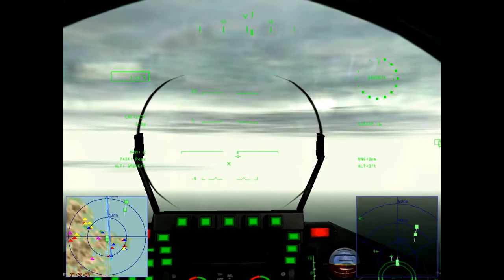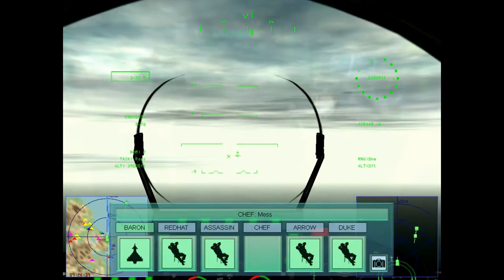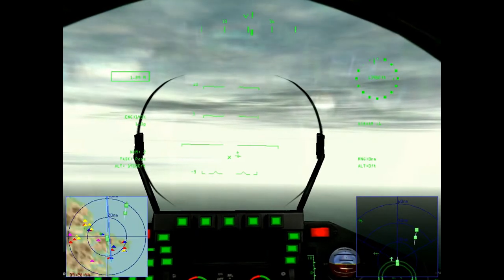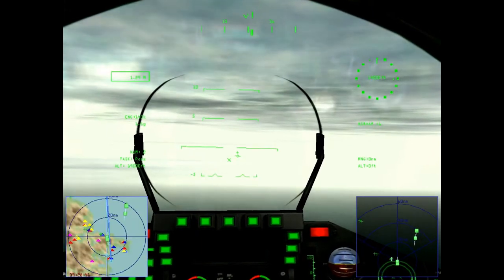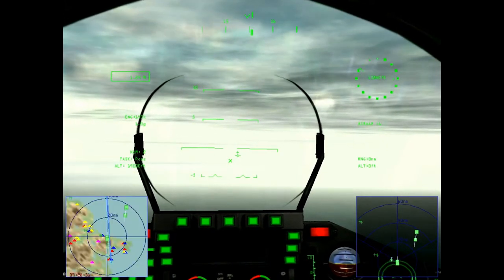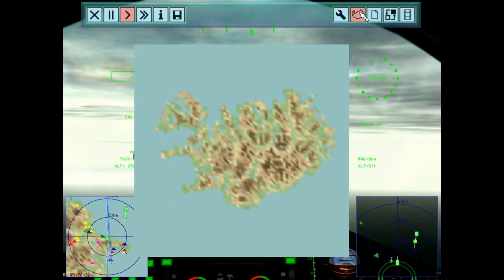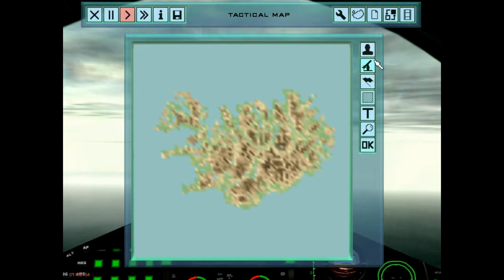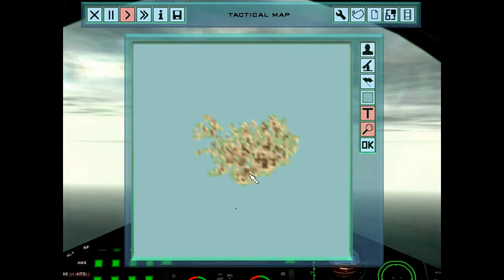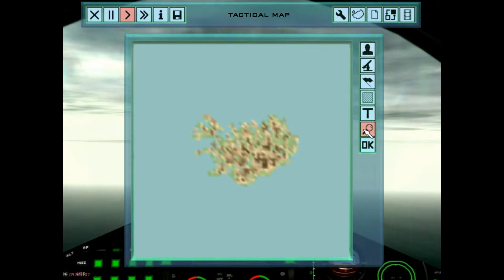With the Shift key and the M — or in NATO alphabet, Mike — Shift and Mike changes the map on the left side. But I don't know, I have here a whole map, no? I don't know how it works.